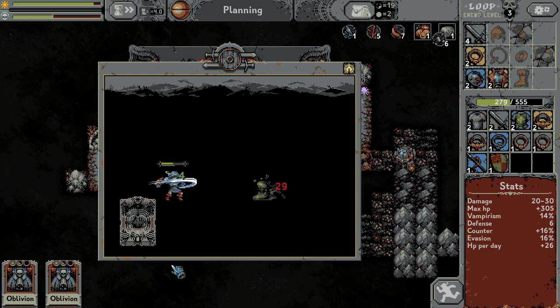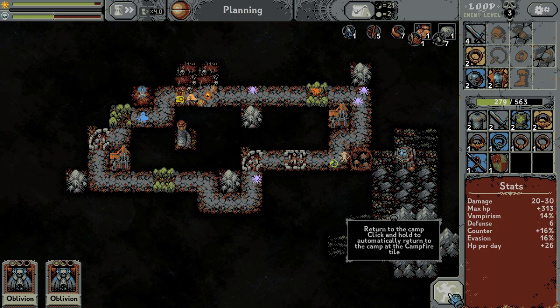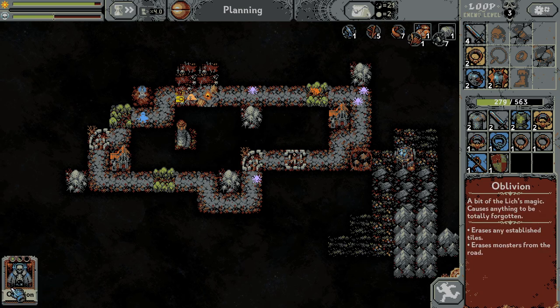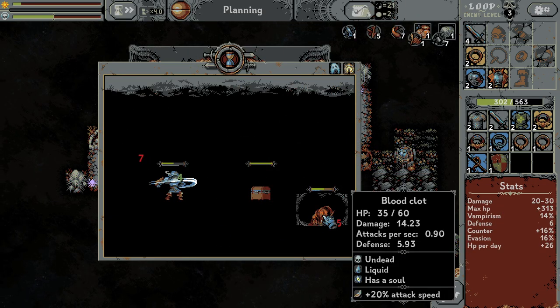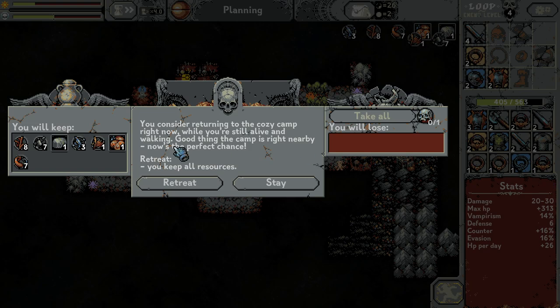So it's gonna be my last loop. Rock, let's build a rock. Oblivion — click and hold to automatically return. So this is pressed — let's remove the monsters. I can delete the building, not only the monsters. Interesting. So let's kill those dudes. I get the resources. You will lose — you will keep. Yes, retreat.